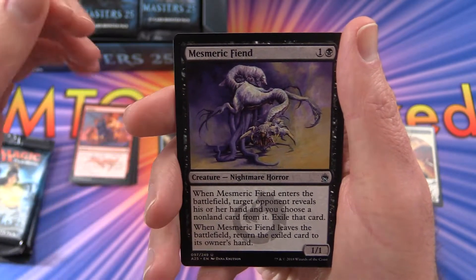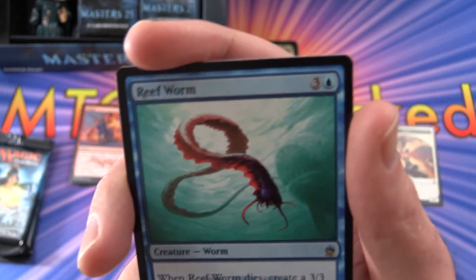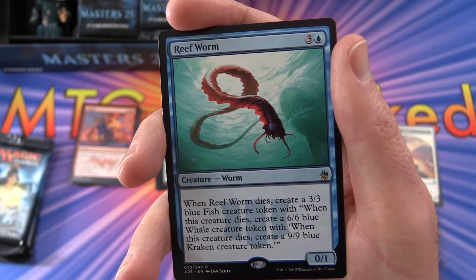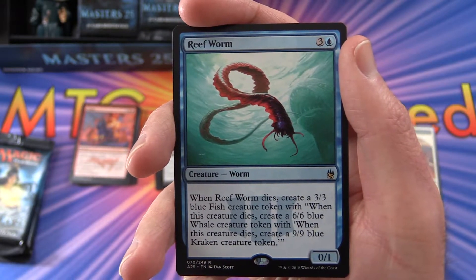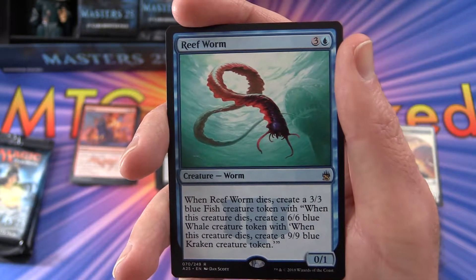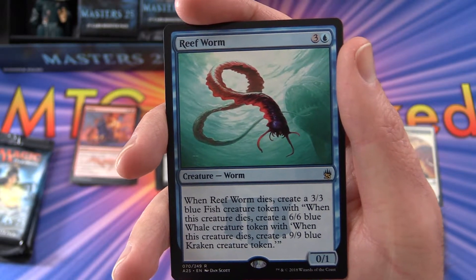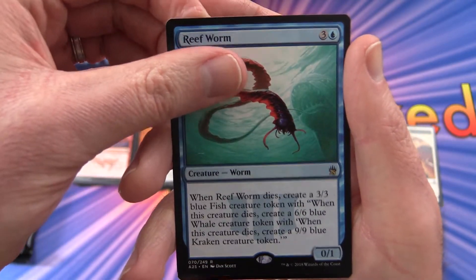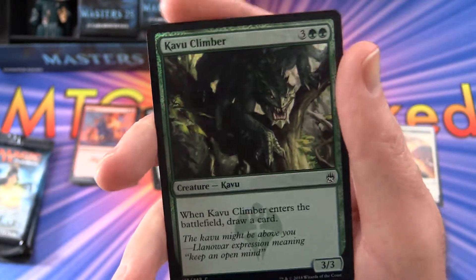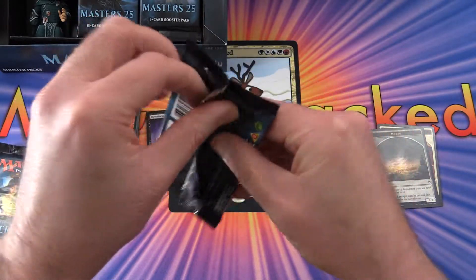Mesmeric Fiend. The rare is a Reef Worm — wonderful, fantastic! So this is a 0-1 for 4 mana. When it dies you get a 3-3 Fish, and when that dies you get a 6-6 Whale, and when that dies you get a 9-9 Kraken. I'm guessing that's probably something you may have seen in Commander. Leave a note in the comments if you saw this back in the day and actually managed to create that 9-9 Kraken without somebody destroying any of the intermediate steps — that would be very interesting. And a Kavu Climber — he just gives you some card draw when he enters the battlefield — and two Morph Tokens. Not doing too badly so far Jace, although the Reef Worm is not one of the heavy hitters.